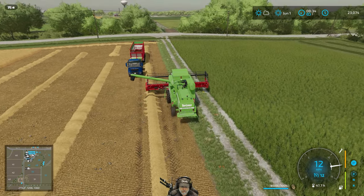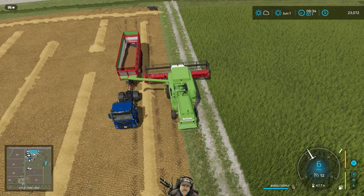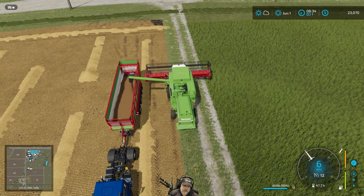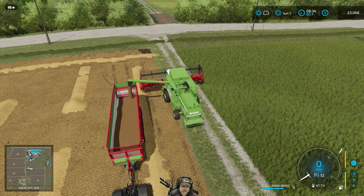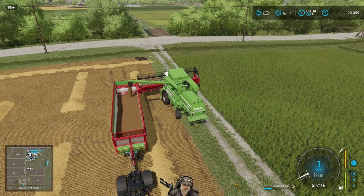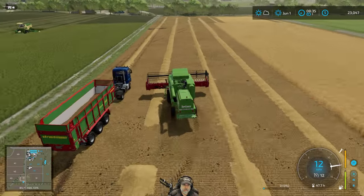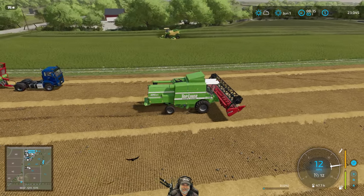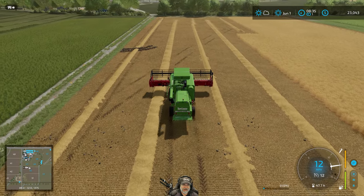The Massey Ferguson Ideal combine was up for sale last month or the month before — it was tempting, but very expensive and not something we absolutely need right now. So we must continue to be frugal. Look at that thing just flying — the big M — 15 miles an hour to cut hay! That's just amazing.